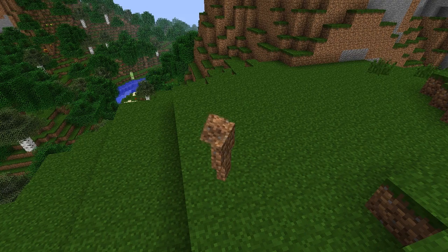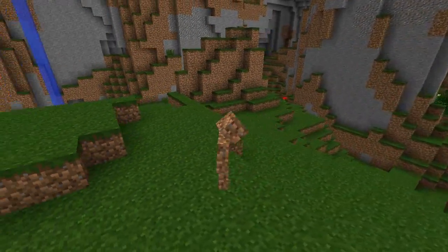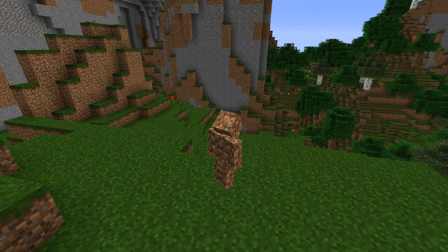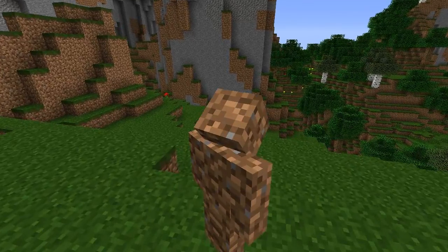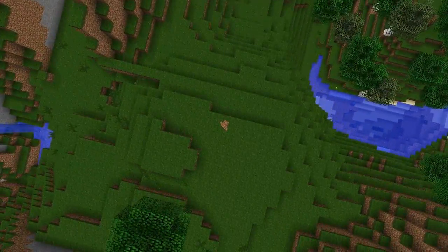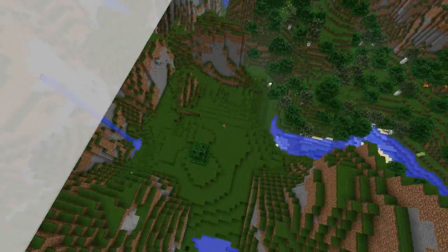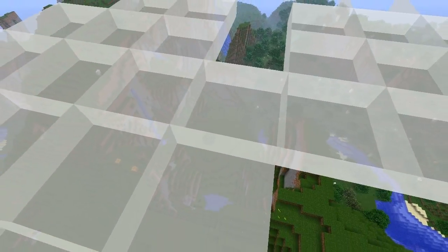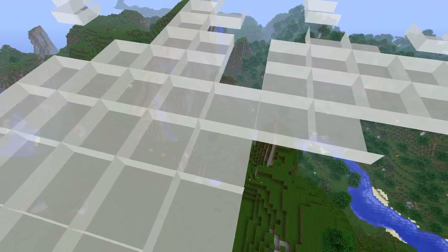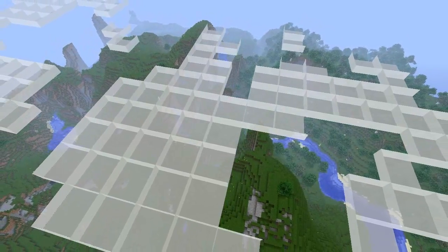In camera mode the controls are I, J, K, and L. Press I and it rotates one way; J goes the other way; L goes like this and J goes like that. To zoom in and out use U and O. You can go really far out and there doesn't seem to be a limit. This is what I used for my intro — you can zoom really far out, which is great for machinimas.